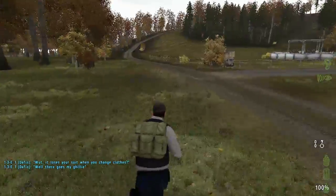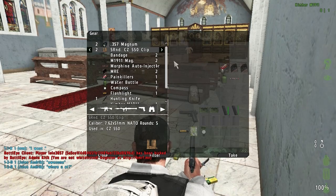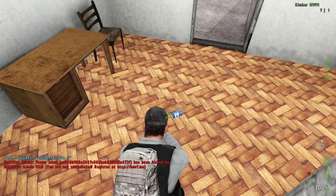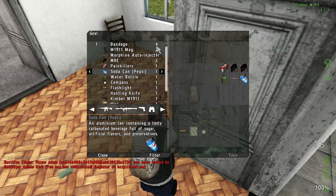Included with all that is the reworked item spawning system, redone for both realism as well as balancing out the game. Crash sites have been reworked as well. Instead of sites being spawned in at server restart, AI-flown helicopters fly around and will randomly crash, spawning loot at the site of the crash.